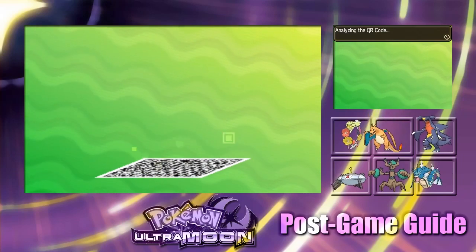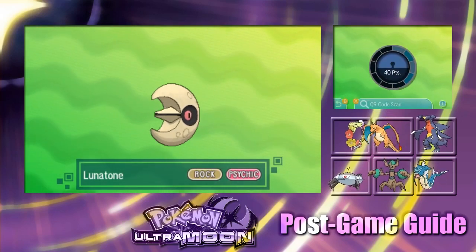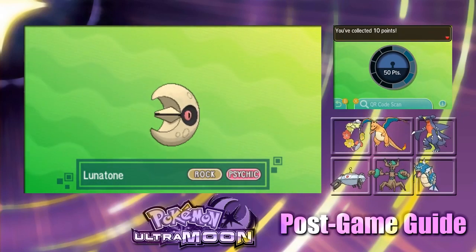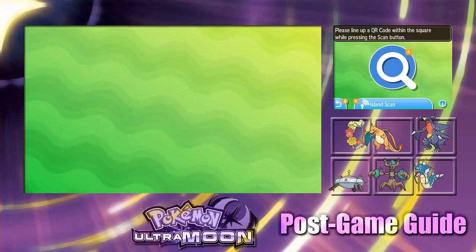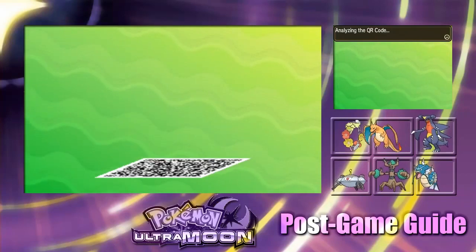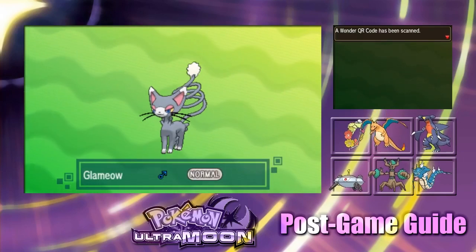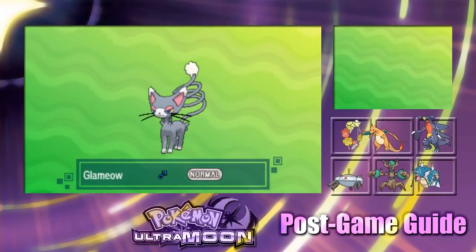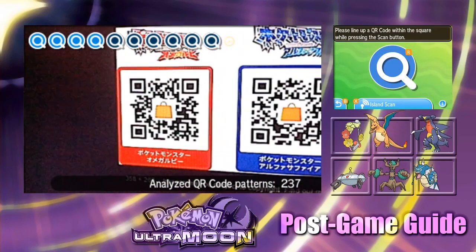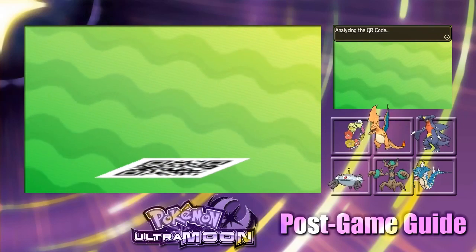Now for rare candy — a Lunatone, interesting. Alright, moving on. This looks like it's from a phone app screenshot. This one says Bulbasaur — let's see if that's actually true. It's not, it's a Glamio. Lies anyway. Now these are QR codes for the Japanese eShop versions of the game — interesting.